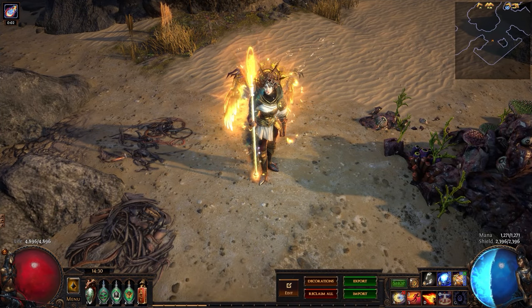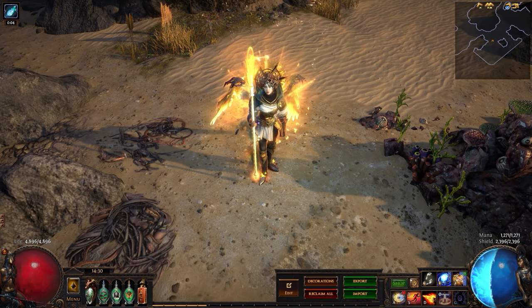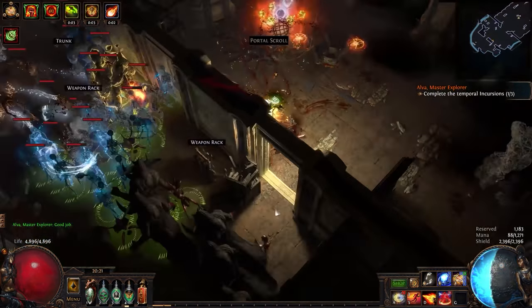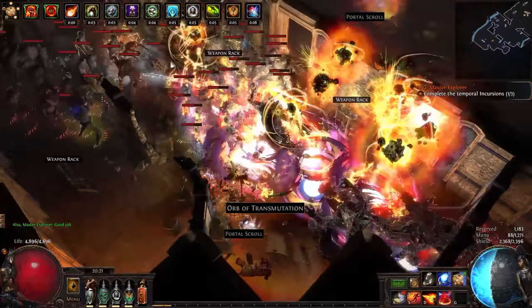For our first build guide of Betrayal League, we have ourselves an ever-so-popular Armageddon Brand Elementalist. More molten balls.